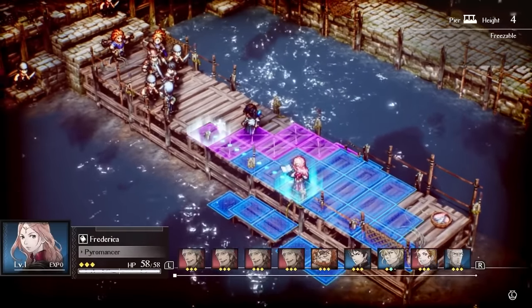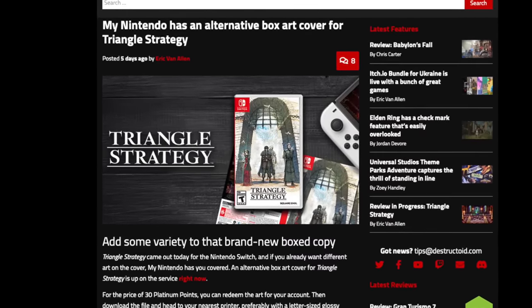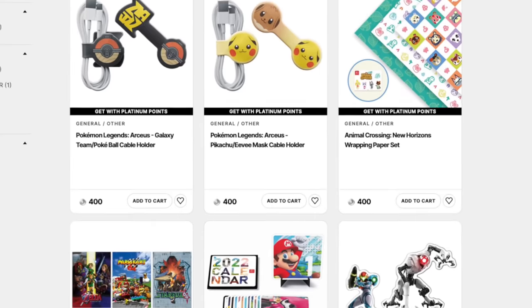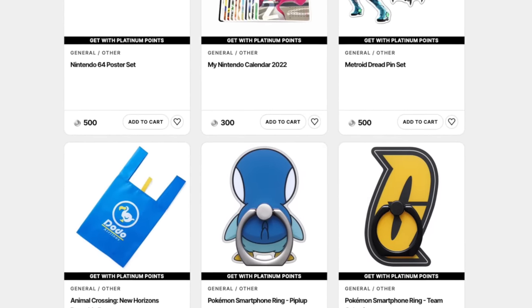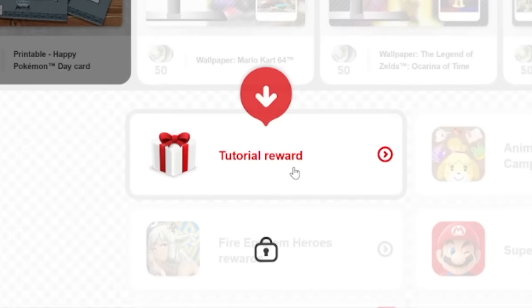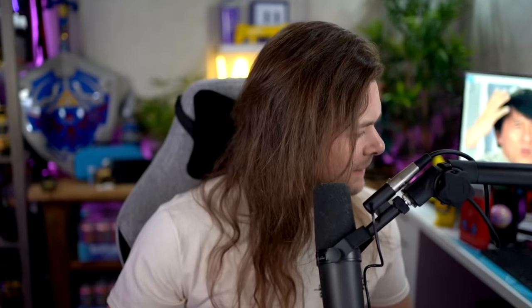This all started because Triangle Strategy just came out. You can buy a different cover on My Nintendo for it using points. So I went to My Nintendo and realized I have basically no points. I thought, if I can't afford it after buying this many games, who can? That's when I started to realize this whole My Nintendo program I've been ignoring has free stuff. My mind has been shattered. I wanted to go through the tutorial with you guys, redeem as many things as I can from the last year, and see what we can buy on My Nintendo.